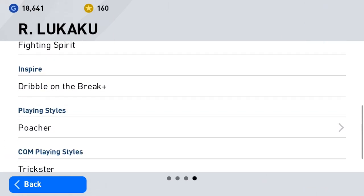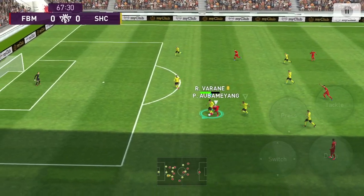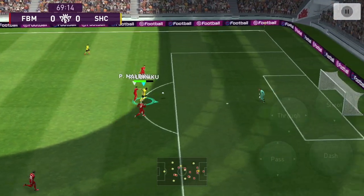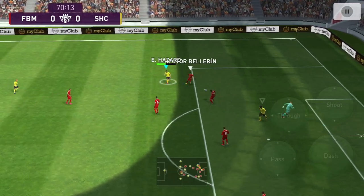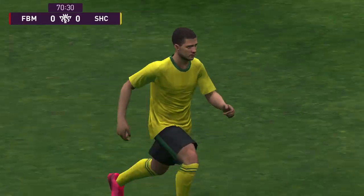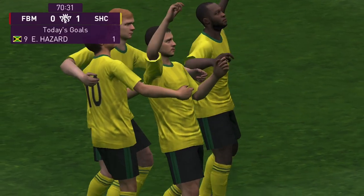There are various ways to play with Lukaku and he's very versatile. This is because he's a poacher and a fox in the box, meaning he's always making runs, so you need players who can do good lob passes or ground passes. It would be nice to have a defender like Varane, Van Dijk, or Skriniar who can supply lob passes from the back.